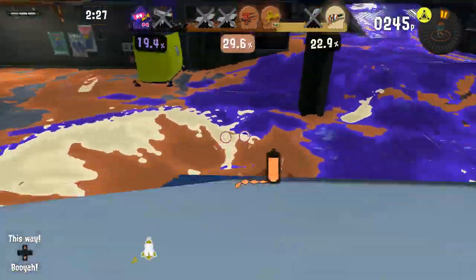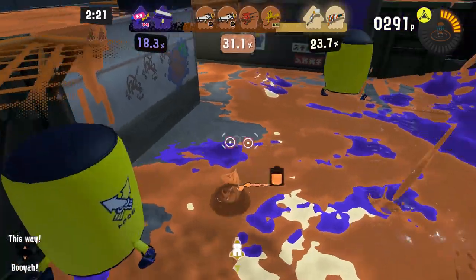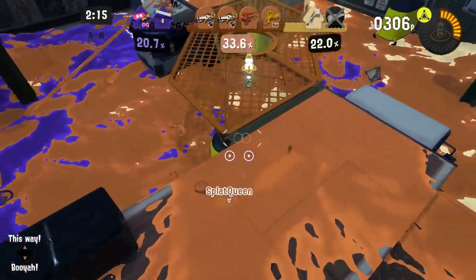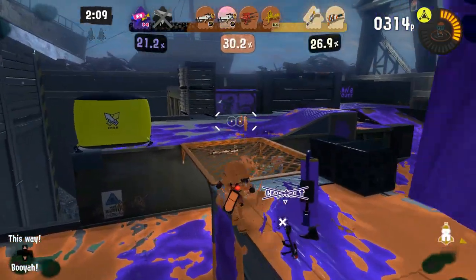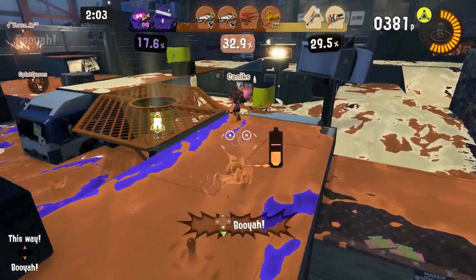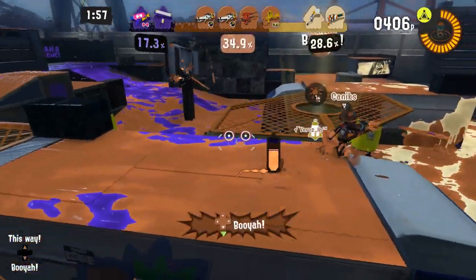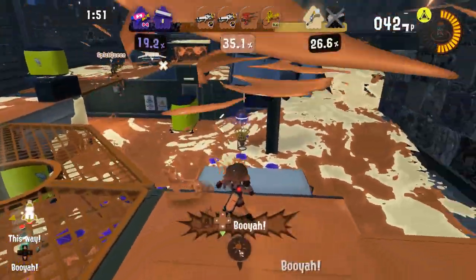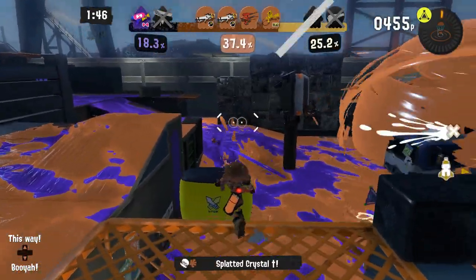In general, stay near the ultra signal, but not directly on top of it. The attackers will always be looking in that direction, so you'll want to stay within range of it but not right next to it. Otherwise, they can use a special to splat or displace you, and in the meantime capture the ultra signal uncontested. Things change a little if the attackers capture both ultra signals — in that case, you'll want to be pushing into their bases aggressively and splatting them as much as possible. Because of where you spawn as the defending team, there's a higher chance of being spawn camped, so that's all the more reason to hold your ground. But it turns into far more of a free-for-all once both ultra signals have been captured.